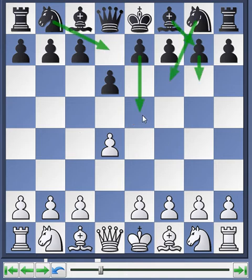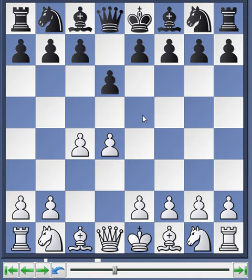What I can recommend if you want to play c4 — and you really need to play c4 here if you want to get into the King's Indian lines — is the move d5, which is rare but interesting.